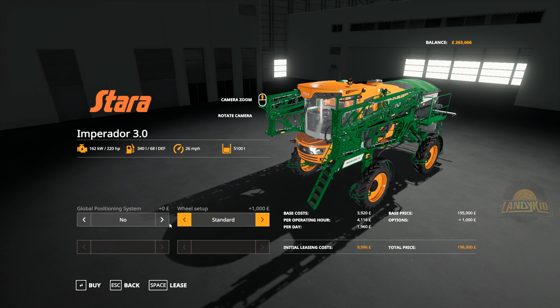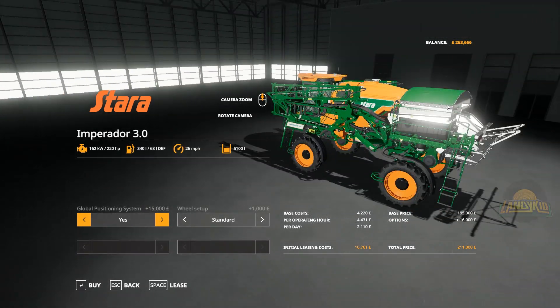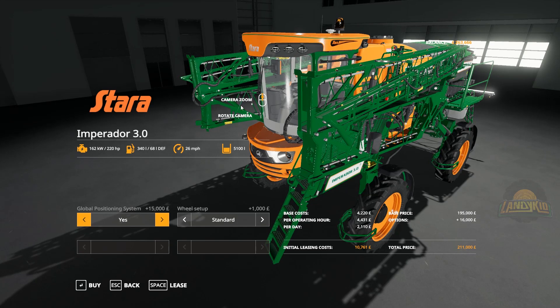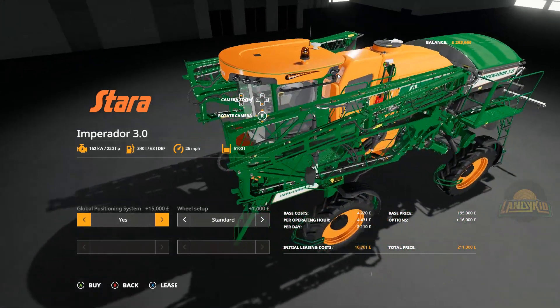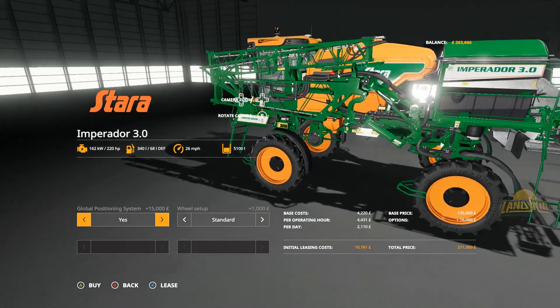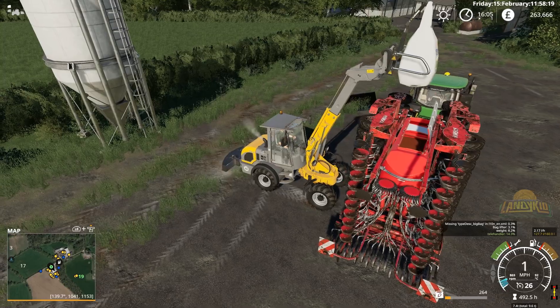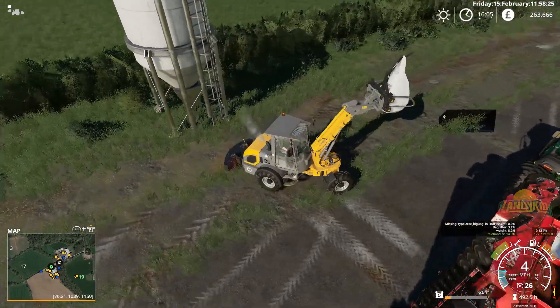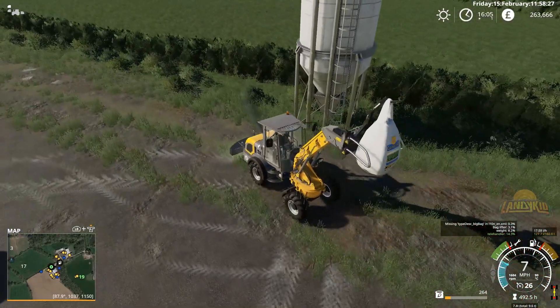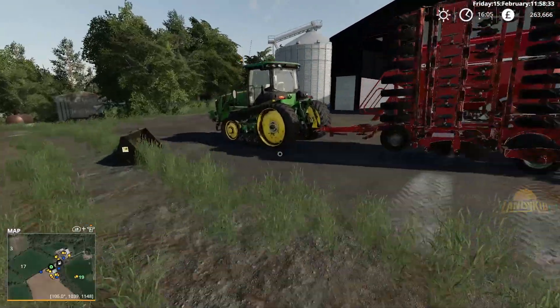It would probably be this configuration. So think about it and let me know what you guys think — should we get this sooner than later? That's 211K and we can do it now if I wanted to. With the amount of crop we have in the tanks and what we're about to get, I'd imagine we'll be able to do it again with no issues. We'll get saved up for the big combine, which I'm planning on getting alongside animals and all that good stuff.